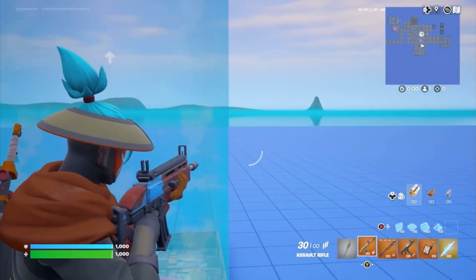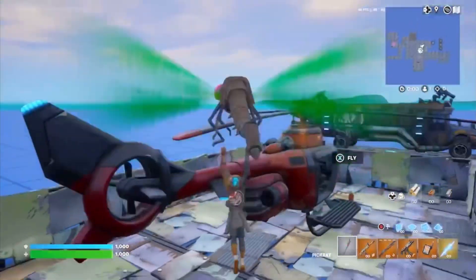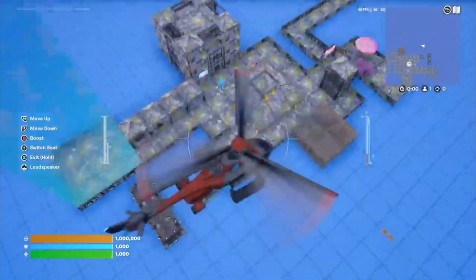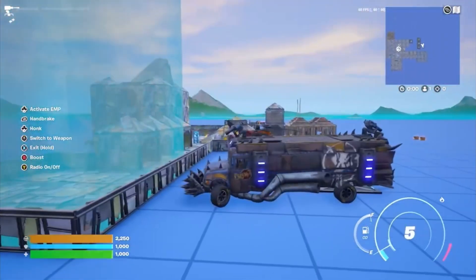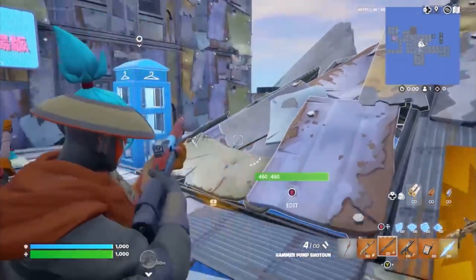Testing out what Jing looks like when you aim down sights and when shooting. Seeing what Jing looks like when flying in a helicopter and when driving a war bus. Seeing what Jing looks like when modding guns and when shooting again.